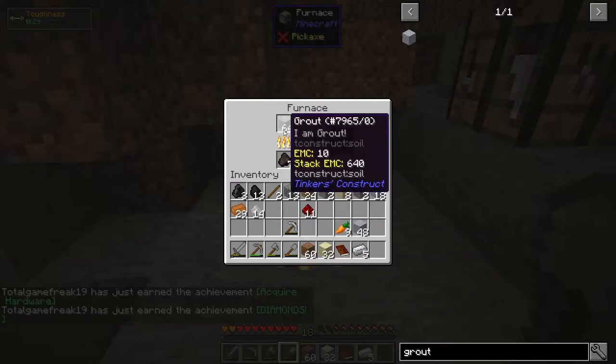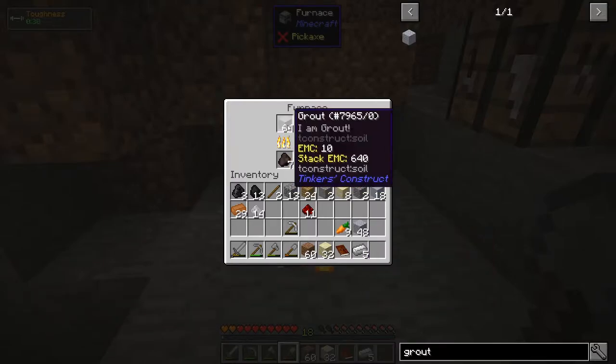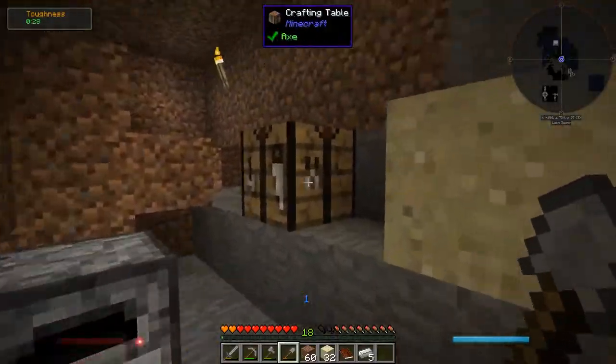We can do some other stuff while waiting. One of the things I'm going to need for the Tinker's smeltery is, well, it's a smeltery — a thing where you can melt metals and also some other things, and cast them into all sorts of different things. But to melt things we're going to need heat, and for heat we're going to need to fill a tank with lava. To do that, we're going to need a bucket. So let's go ahead and make a bucket and go get some lava.